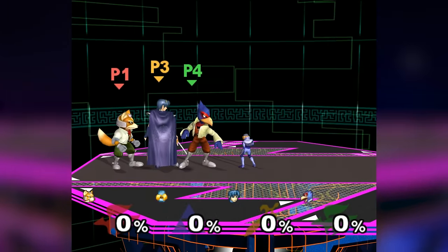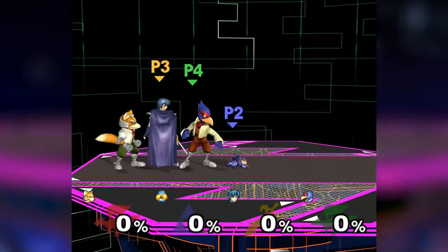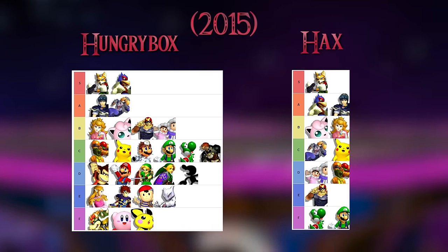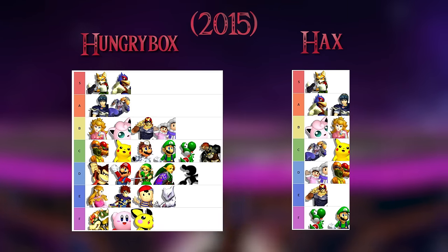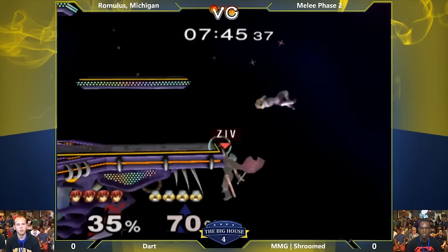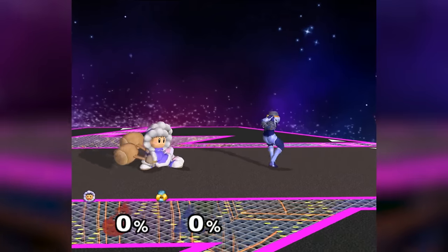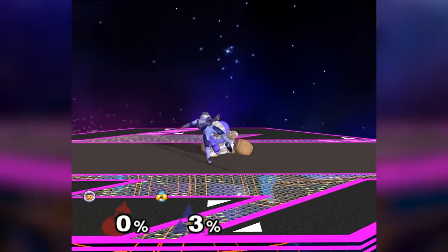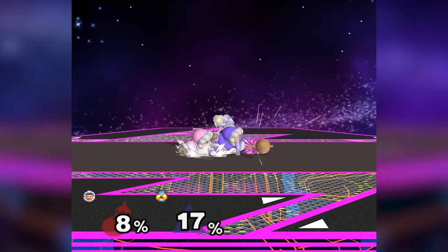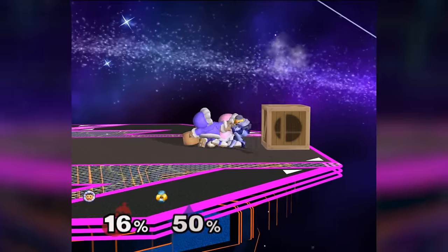Sheik is generally considered to be just under the top level of the tier list, as most professional players place her anywhere between number 4 and number 6. Despite the fact that she can do well against any character, there's a surprising amount of contention for what matchups she's actually favored or unfavored in. Fox and Falco, of course, are tough matchups for anyone across the board, but the Ice Climbers have historically given Sheik a tough time. Her grab game gets nullified, because if she grabs one of them, the other can simply knock her away, and she gets chain grabbed by them, which is one of the easiest setups for a wobble.